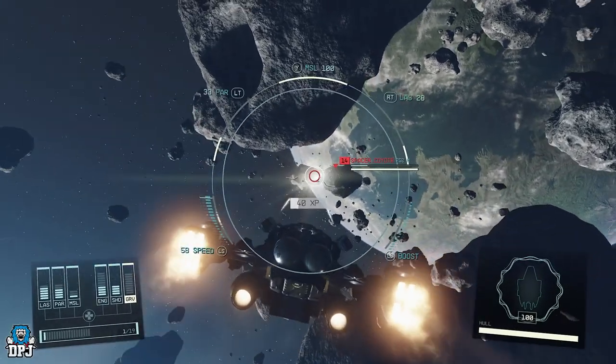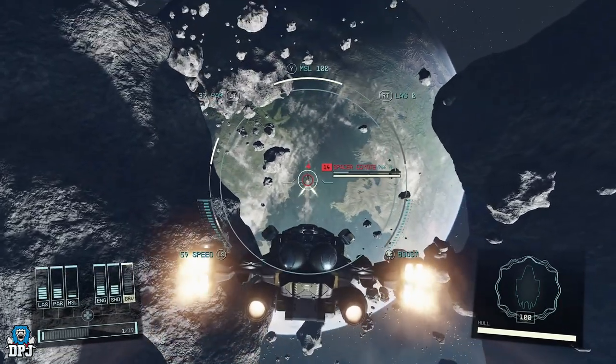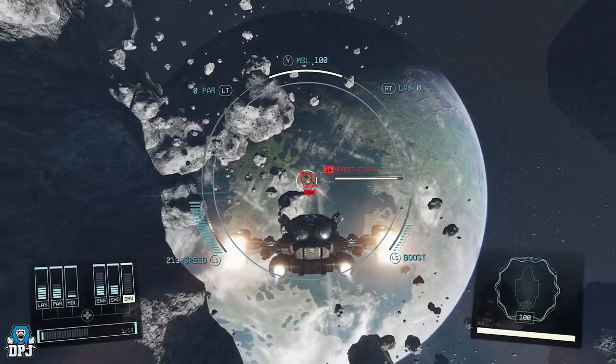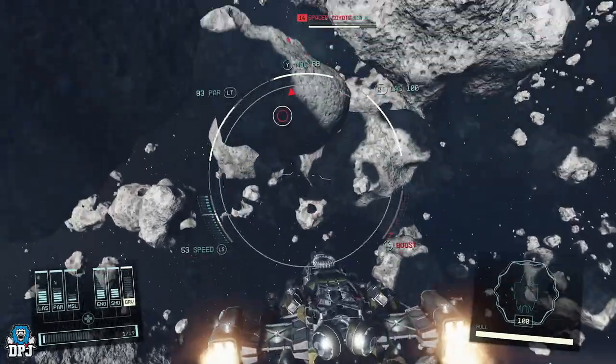Welcome back to the channel. Today we're talking about how to repair your ship while fighting in midair. You just need to press the right stick button, or I think it's O on PC — just kidding. We need to talk about ship parts, which are what you use to repair your ship.